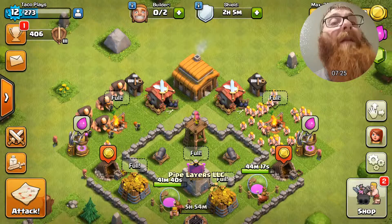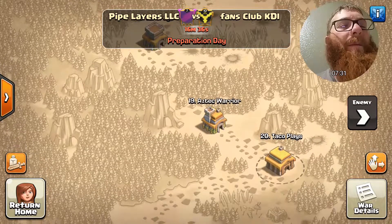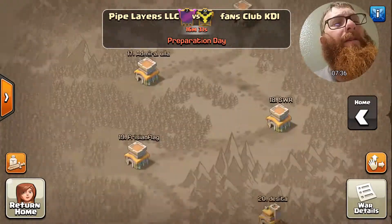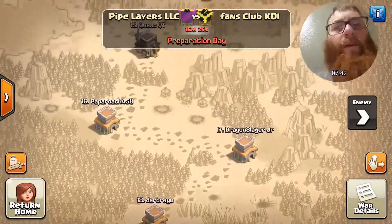Very cool attack, Justin — the badass who managed to pull off the three-star on their number five. Anyways, very good war guys, I'm proud of everybody. We are actually in a war right now — it's prep day with 16 minutes to go until the war begins. Taco Plays is in the war, however Taco Plays is a town hall three and that bodes very difficult against a town hall seven.